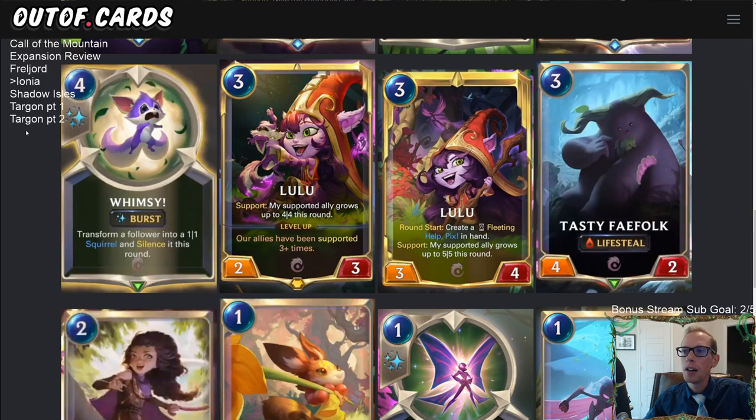First up is Lulu, the champion I'm most excited about — definitely my kind of play style. She's a three-mana 2/3 that, whenever you attack, gives support to the ally on her right, and that supported ally grows up to a 4/4 this round. That works great with challengers like Fleet Feather Tracker — you can make it a 4/4 challenger. It's good in aggressive decks because four damage a turn is 20% of your life total.